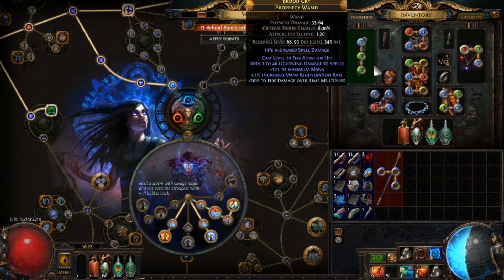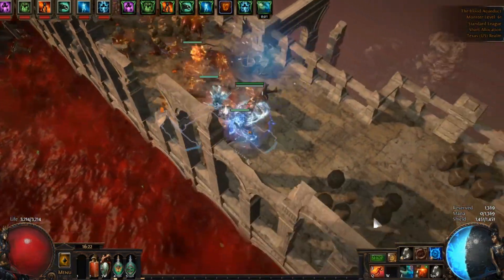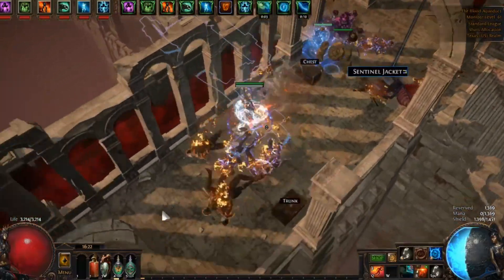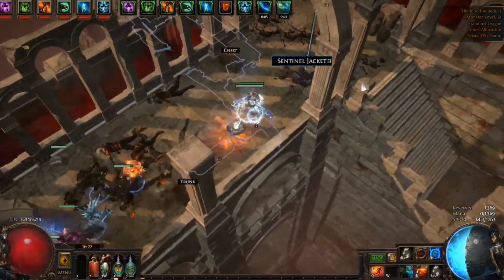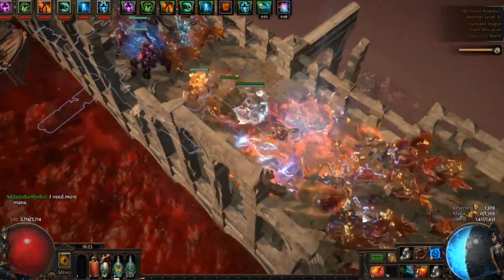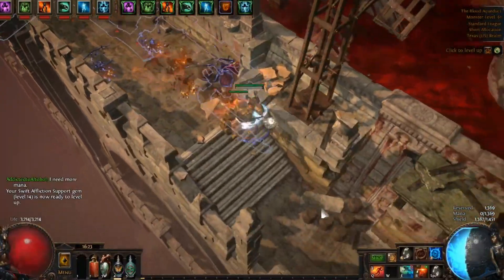All you need is Herald of Thunder, Fire Burst, and Shaper of Storms. You just walk up to packs — I press Phase Run for movement speed — and the whole screen dies. This method is effective even on the wand with a four-link probably up into yellow maps, and with a staff it's going to be very viable.